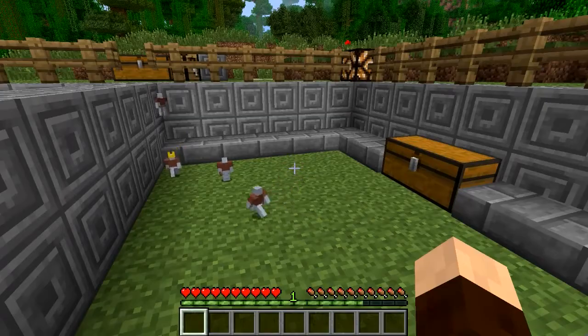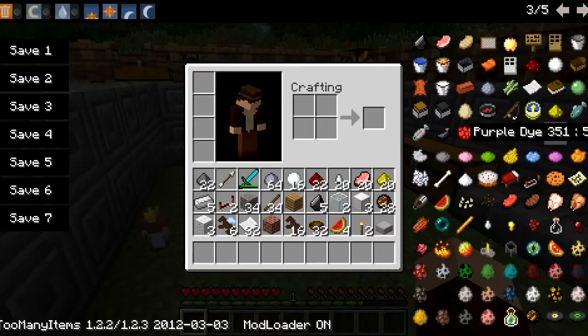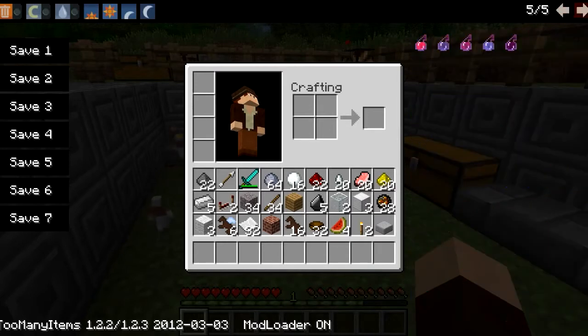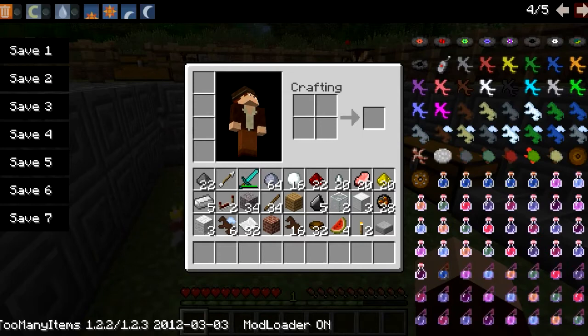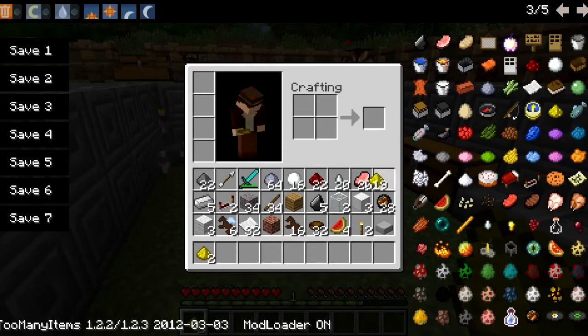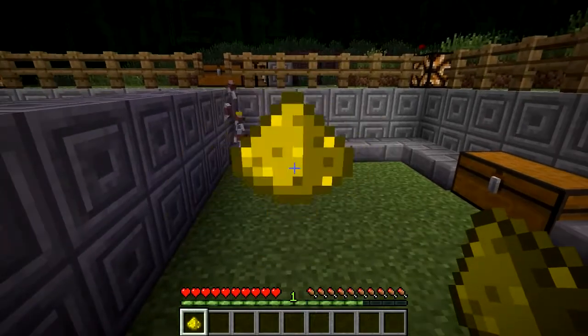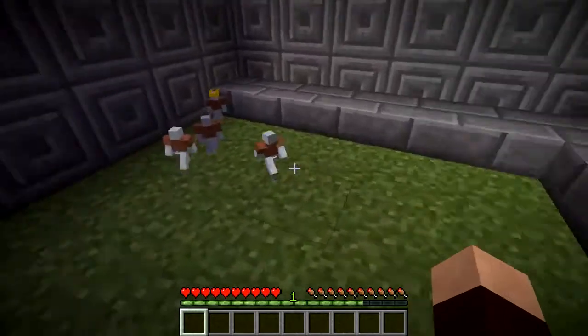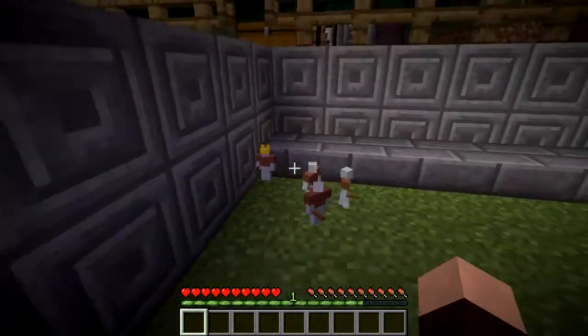Another thing you can do is make them glow in the dark - you need glowstone to make them glow in the dark. Let's switch to night time and throw a couple pieces of glowstone down. See how they glow? So you'll be able to see them in the night.